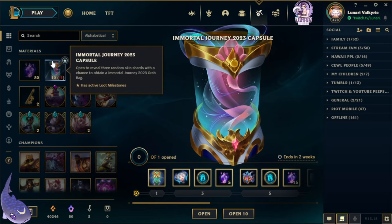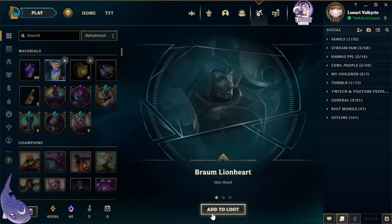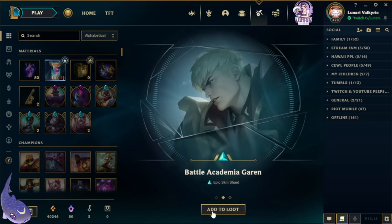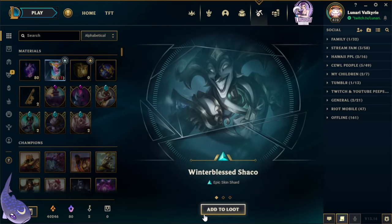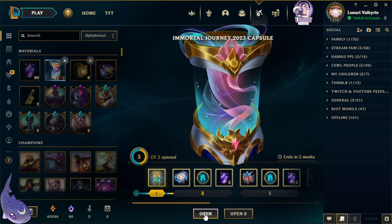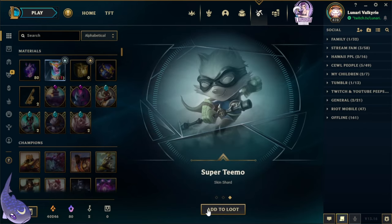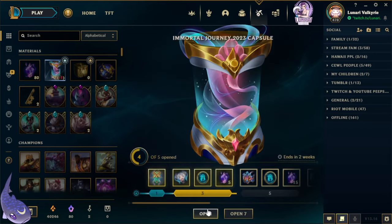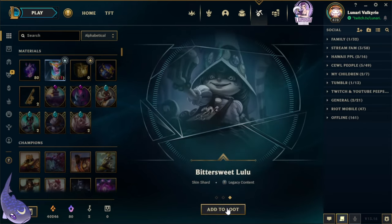Each of these capsules will reveal three random skin shards with a chance to obtain an Immortal Journey 2023 grab bag, and it has milestones. Let's see what we get. We got Braum Lionheart, Battle — oh gross, Butcher. Next one: Winter Blessed Shako, Godstaff Jax — the game is telling me to play Jax, I haven't played him in a long time. Next one: Reaper Hecarim, Bewitching Niko, Super Teemo. Next: Statue of Karthus, Steel Legion Lux, Bittersweet Lulu.